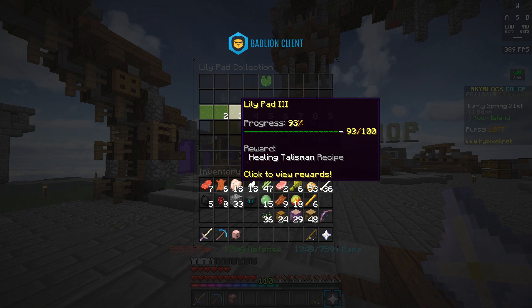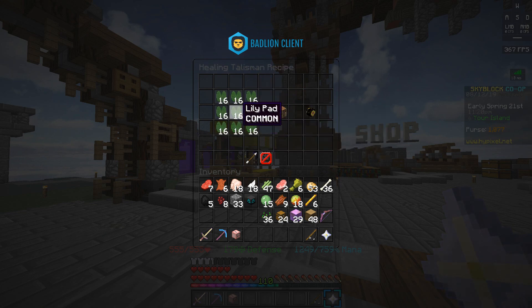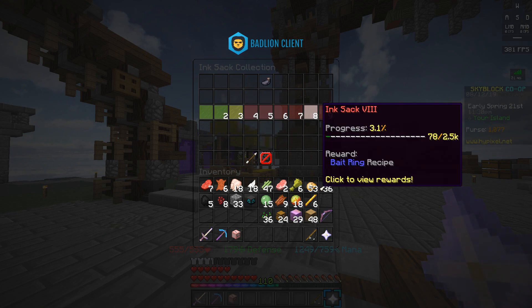Moving on to the fishing collection — the first talisman you can unlock is the healing talisman, obtained after you have 100 lily pads in your collection. It simply increases healing by 5% and is crafted with 144 lily pads.